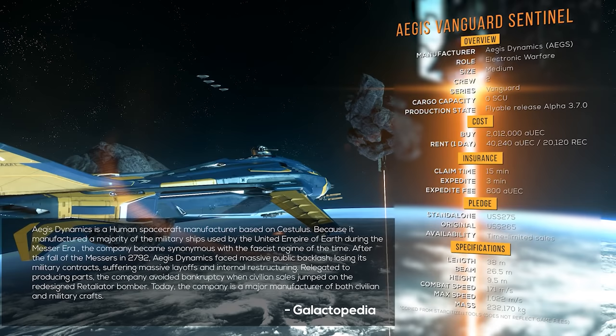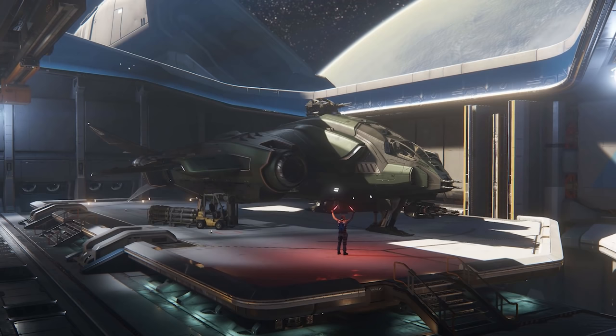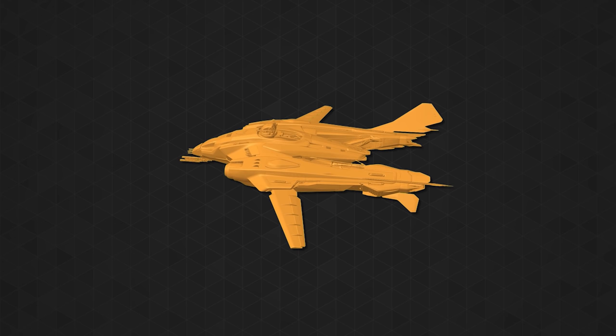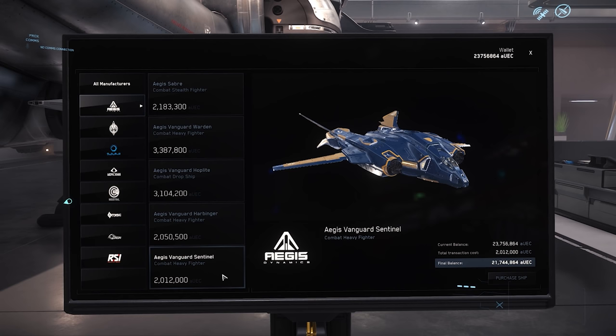The Sentinel is manufactured by Aegis Dynamics, a human spacecraft manufacturer based on Sestos. The company is a major manufacturer of both civilian and military crafts. The Vanguard Sentinel has three other variants: the Fighter Variant Warden, the Dropship Hoplite, and the Fighter Bomber Harbinger. As of today, the Sentinel is not available for sale or upgrade on the Pledge Store standalone, but when it does, it sells for $275.